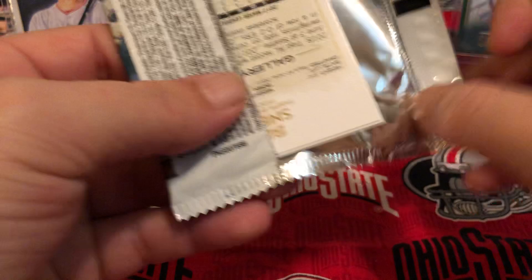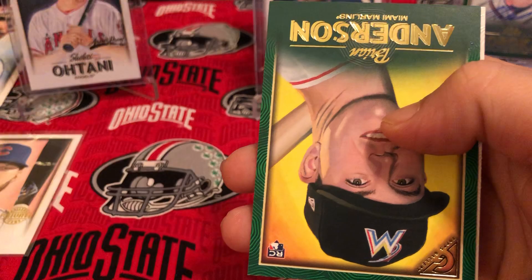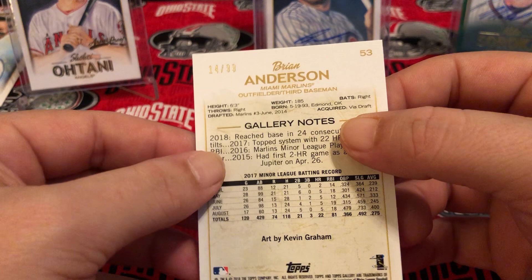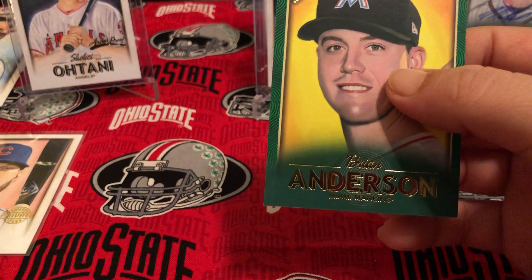Last pack! Let's get a short print — that'd be great. We got Freddie Freeman, Fernando Romero, Giancarlo Stanton, and we did get a short print! We got Blake Snell and our short print is a Brian Anderson rookie card — green, serial numbered to 99, number 14 of 99. Nice! That was our last pack, guys.